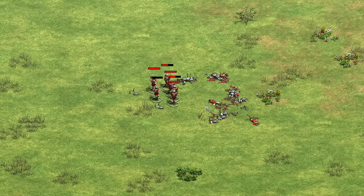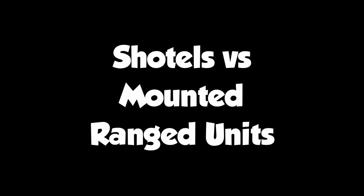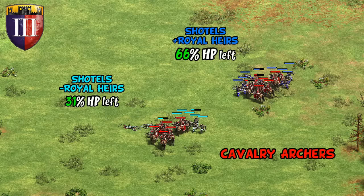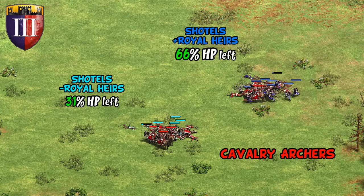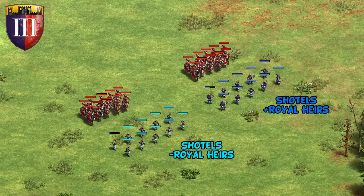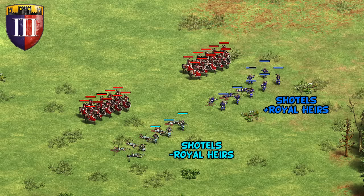Crossbows aren't mounted, so that remains unchanged. But against cavalry archers, leaving them to stand and take their lumps, Shotels win either way — but much more convincingly with Royal Heirs. Cavalry archers go from dealing six damage per shot, needing eight arrows per enemy unit, to just three damage per shot now needing 15 arrows. If you have a group of 10 cavalry archers, that's a huge deal — and keep in mind Shotels are also fast, so it's harder to hit and run.